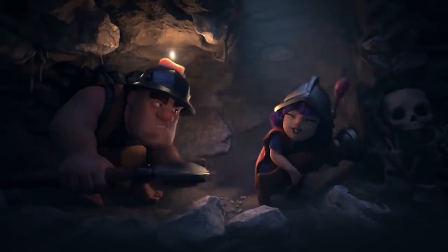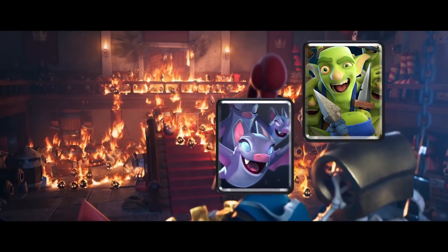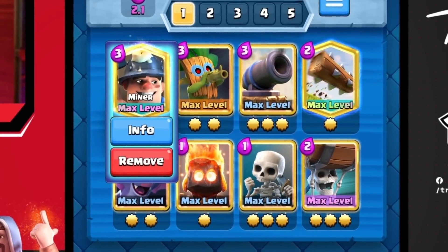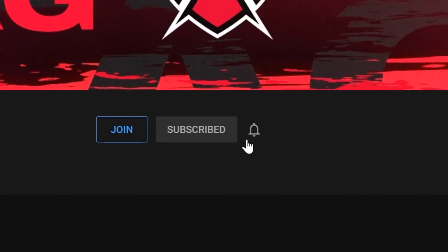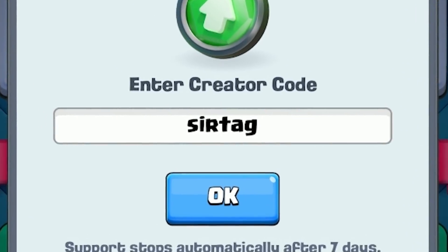And when you go in for a Miner plus Wallbreakers push with Fire Spirits to clean up all the distraction — bats, goblin gang — your opponent will have absolutely no answers. If they are able to counter the first one, you get back to another one before they even know what hit them. So let's jump straight into some games and assert some dominance. Don't forget to subscribe to the channel so you never miss out on any of the daily videos.